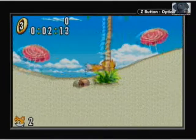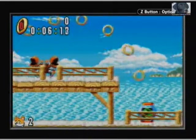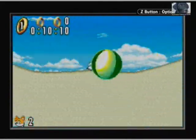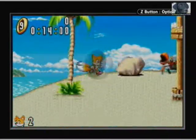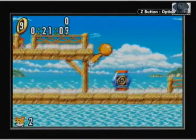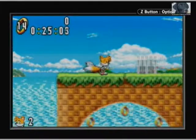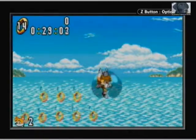Now, Tails is the easiest character to play as in this game for one reason and one reason only — he can fly. Which means he can skip over anything if he wants to. That instantly just makes everything a lot easier. It even makes getting to special stages easier, which I'll actually be able to show this time, because I think some of them can only be accessed by Tails, or by Knuckles at least.